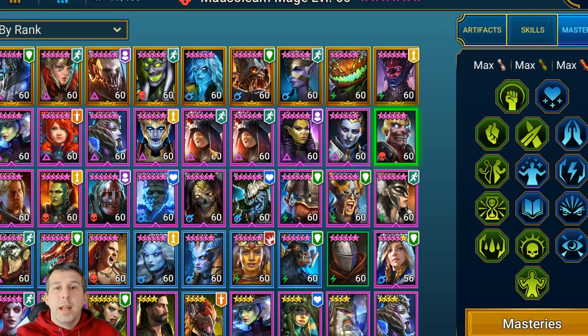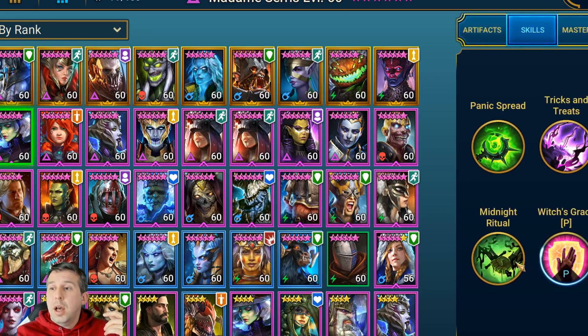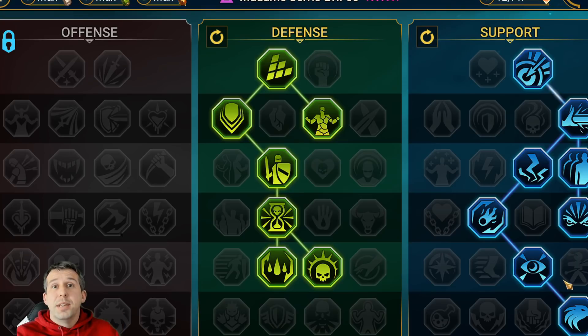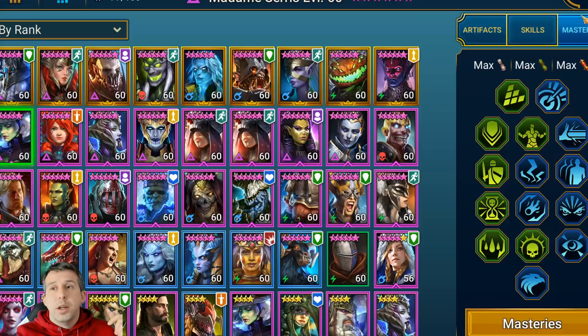The next champion is Madam Cerise, who is the opposite type of support to Morseon Mage. Morseon Mage is all about defense, while Madam Cerise is all about offense — she goes in with her A3: decrease attack, decrease defense, and remove all buffs from the enemy. She's an offensive support, setting up my damage dealers. Her masteries are stacked for accuracy — accuracy, accuracy, accuracy, speed, and when debuffs drop off Evil Eye is really important.